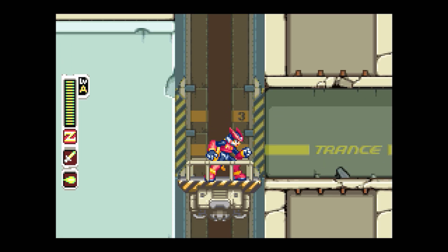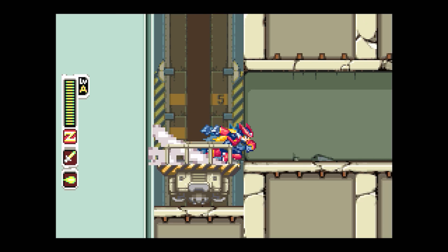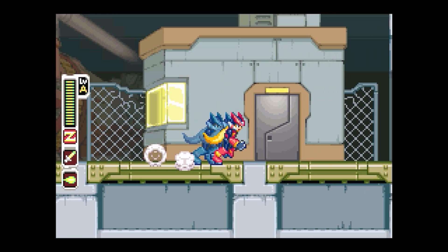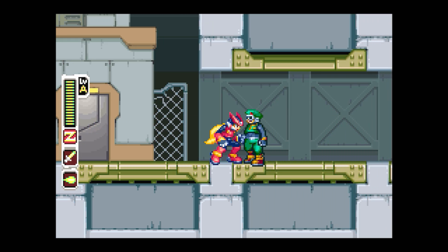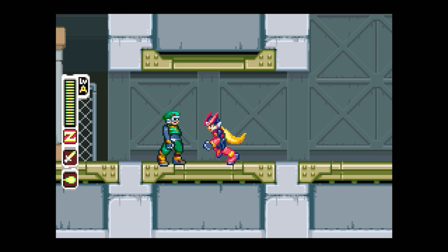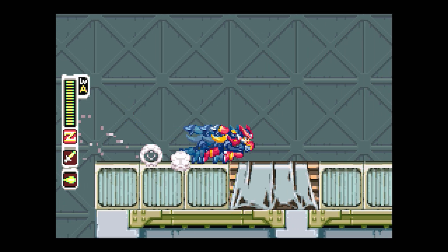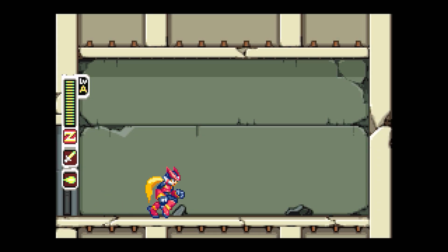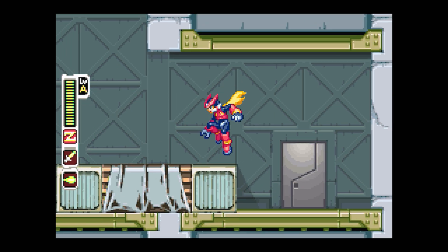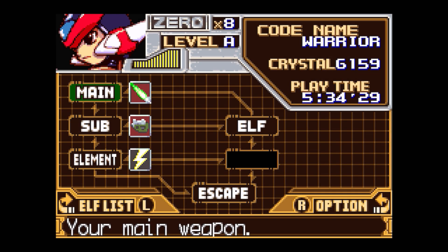The guy you need to donate to is on the bottom level just past Servo. This is Servo's lab right here — this guy will just be sitting here at the beginning of the game once you get back to the resistance base saying he needs 250 e-crystals. Hand them over, and then you can go back and there's a cyber elf in that room — that's the extra 250 you need.